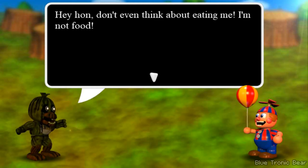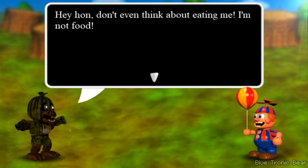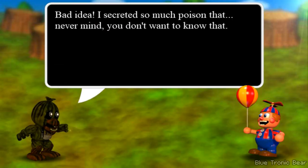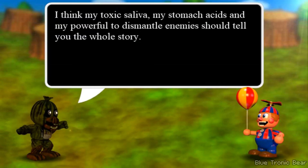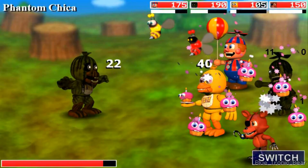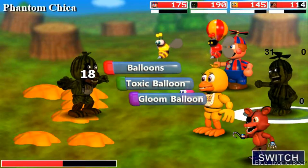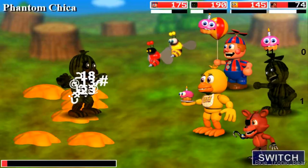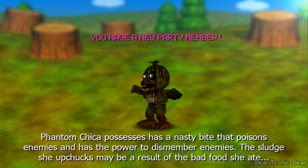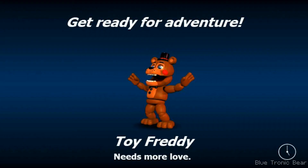Phantom Chica says: 'Don't think about eating me — I'm not food.' But you're a watermelon... wait, you're saying you're not food but you're a chicken, right? Chicken is food — or maybe because of your watermelon head shape, you're like a watermelon chicken. I remember this huge rhino animatronic that thought I was a watermelon and snapped down in my sleep. I'm gonna fight you. Chica fighting her phantom counterpart. We're adding Phantom Chica to the team.